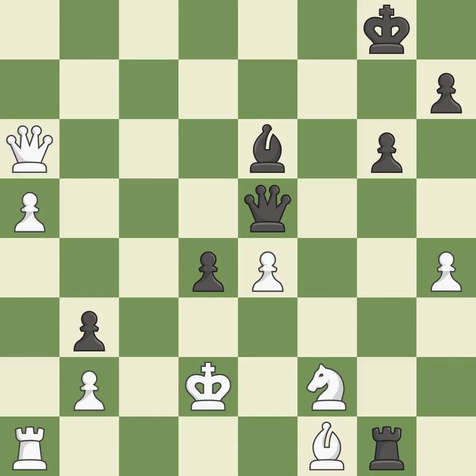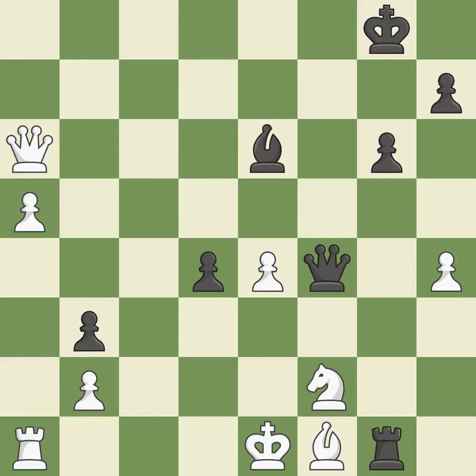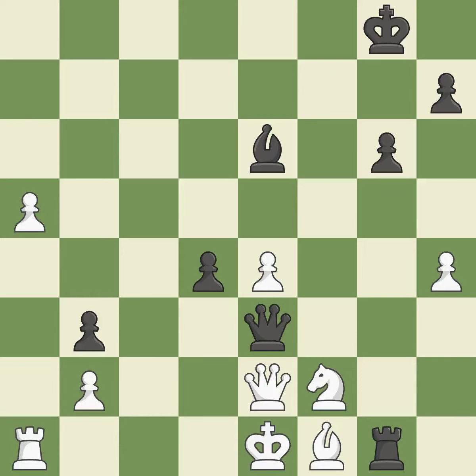Recaptures — ideal. This forks pieces by creating a simultaneous attack; this is the only good move — a great move. This protects a knight that was being attacked and lacked defense — ideal. This is the only move that works — a great move. This allows a forced checkmate — an inaccuracy.